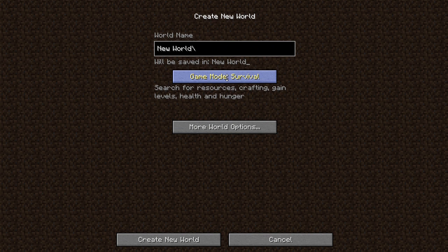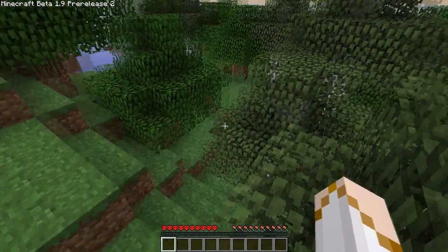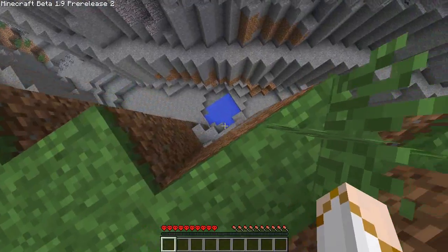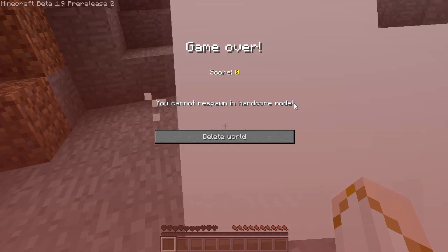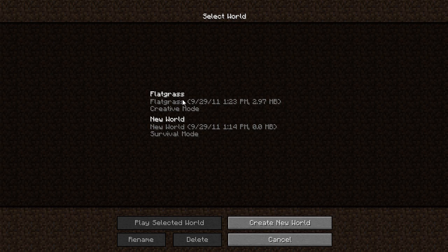The new feature in Minecraft is instead of creative mode you can now set the game mode to hardcore. When you start a map and you die, it will kill you and force you to delete the map — that's hardcore mode. In-game it looks the same except the hearts have a new texture. You cannot respawn in hardcore mode — you must delete the world. And your score is your experience points, which is cool too.